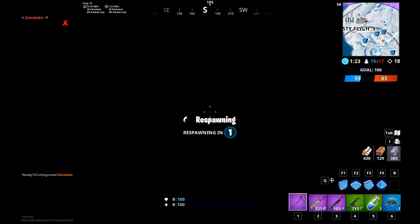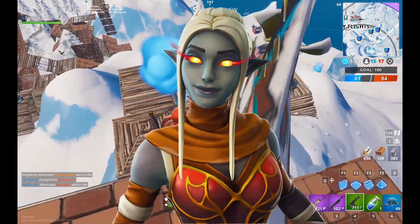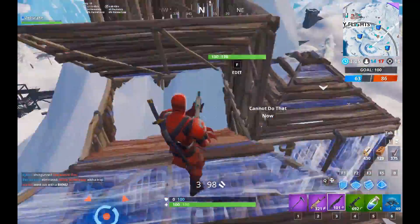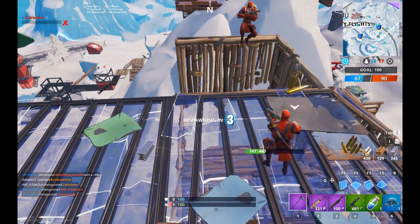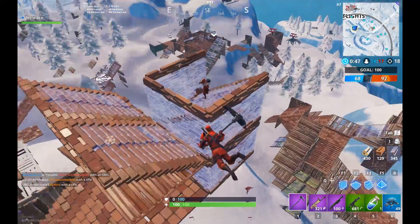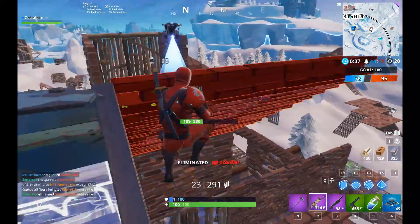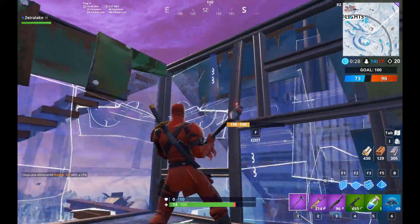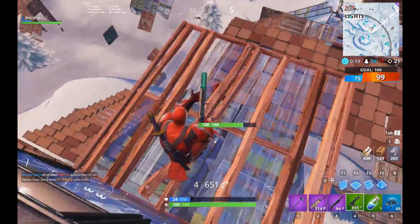And now the number one spot — the best battle pass skin of Season 8 — is the Ember, the fire queen. She's the female counterpart to the fire king. This is just a great skin: the hands are literally glowing fire, the hair looks nice, there are elf ears, and the eyes are amazing. I think this one is so much better than all the other skins — a lot better than Blackheart at number two, and a lot better than Lux which is the tier 100 skin. This is clearly the best skin of the battle pass.